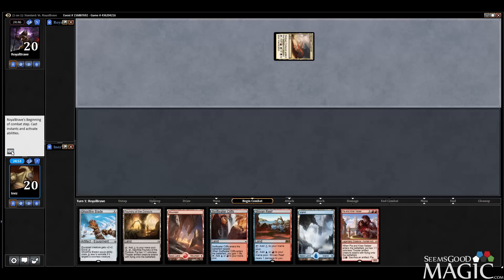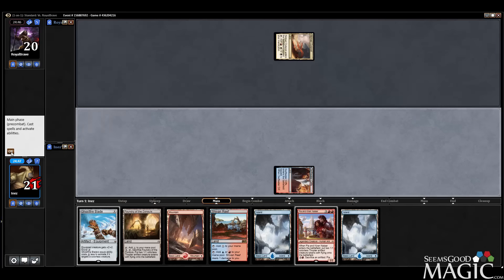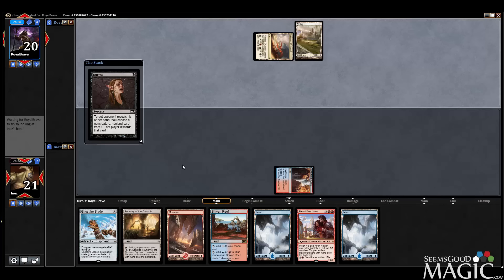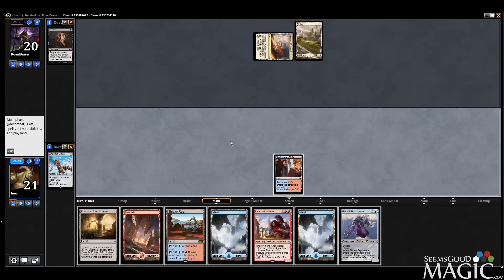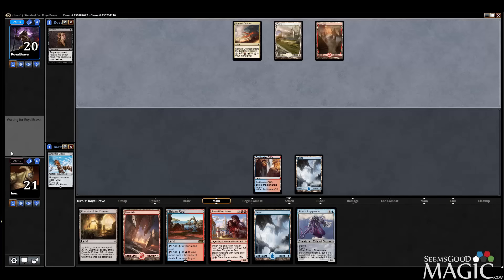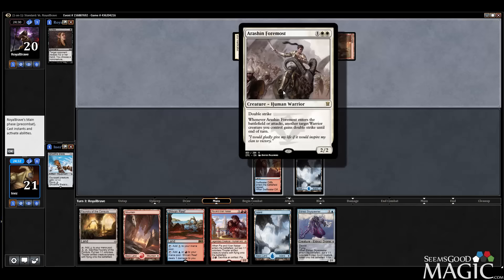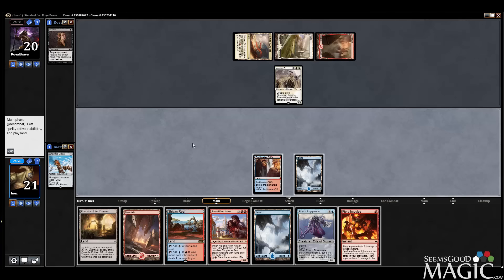Looks like he's going to hit Ghostfire Blade with that Duress, which is actually pretty good against us. Skyspawner is a great draw though. So at least we get to go Skyspawner into Pia and Kiran, which is actually kind of good. He's got Arashin Foremost — a little double striker. We'll be blowing that up with Pia and Kiran Alar at some point, or just kill it right now. I think we just go into full-fledged protection mode and not let him untap — let's just kill it.